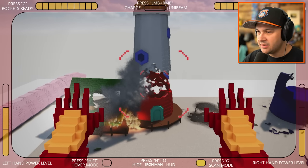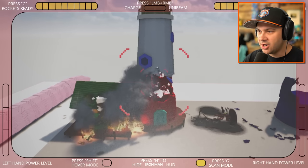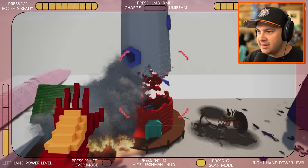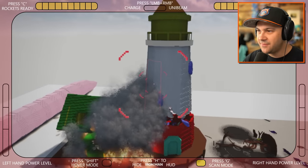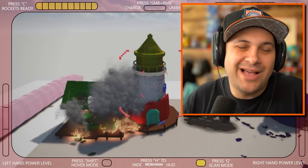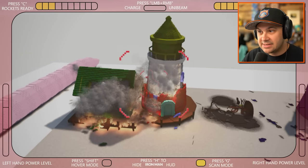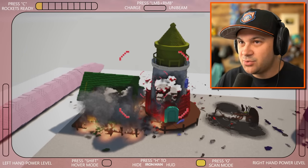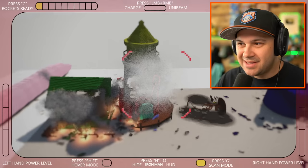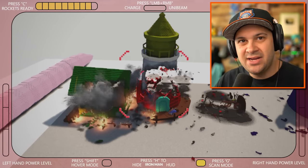I'm gonna power up my unabeam again. Fully charged, let's go. It didn't actually hit. I want to chop this thing in half so it falls. It's just a slightly shorter lighthouse now. I like it. Those rockets though - those are scary. They already do damage when they hit, but then they blow up like a half a second later. It's just insult to injury.